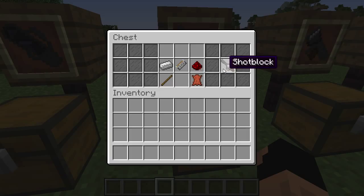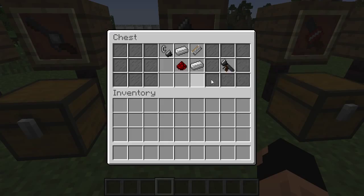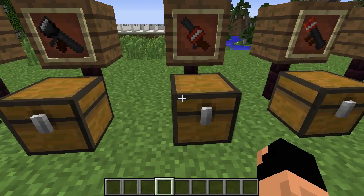The shot block shoots multiple blocks at a time and covers a wide spread of area, still doing damage. Next we have the block thrower, which is essentially a flamethrower — everything you shoot will be on fire and will start fires as it hits things.